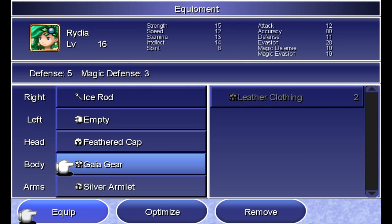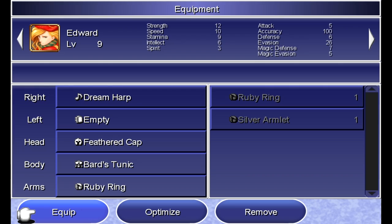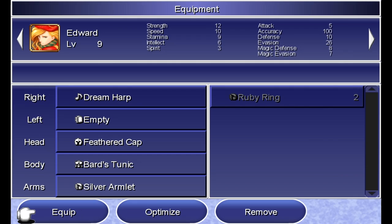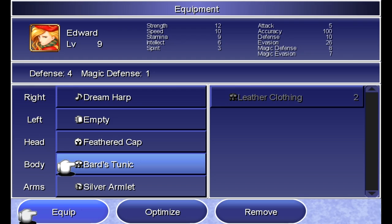For equipment: let's give Rydia the Iron Armlet and Edward the Silver Armlet to balance them out. Rydia has much more stamina than Edward does. Stamina is part of your defense calculation for physical attacks — it's not just your defense stat like in the 2D versions. Edward's Bard's Tunic also protects against silence — viewers, you want to remember that for later. All our equipment is all set and ready to go.